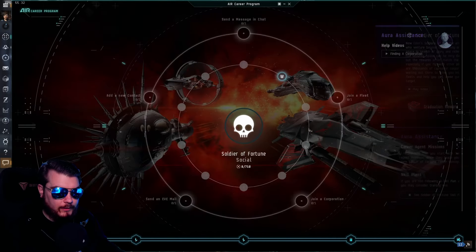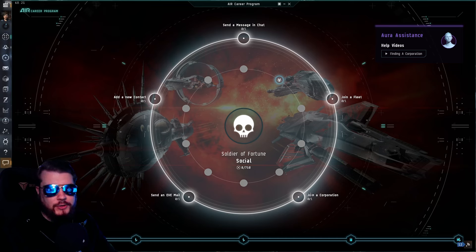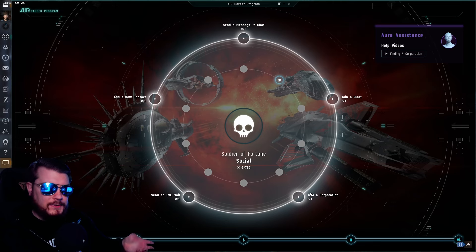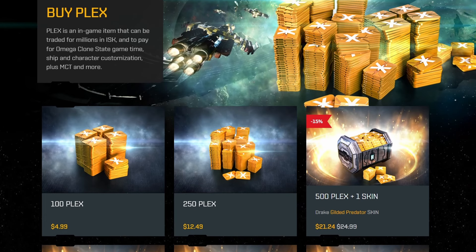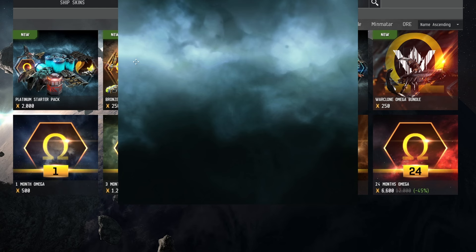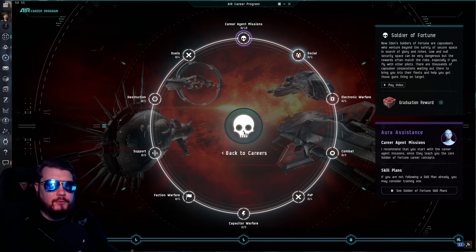Once you're done with all of that, if you did the social part of Soldier of Fortune, you've probably joined a corporation and hopefully have an okay understanding of what you enjoy. It's okay to start with one activity and change later. If you trained skills for mining but find you really like PvP, you can extract those skill points and put them into PvP skills. There are also plenty of guides on going from an Alpha account to an Omega subscription using in-game currency — check those out if you're interested.